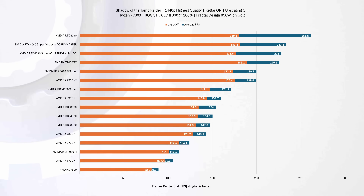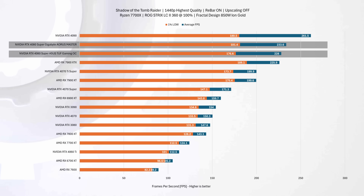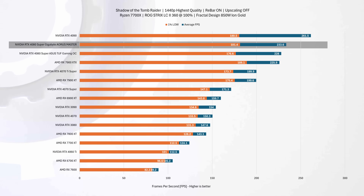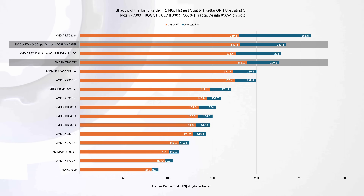In 1440p benchmarks for Shadow of the Tomb Raider, the Gigabyte 4080 Super outperforms the ASUS card by 2% in average FPS and 3% in 1% lows, showcasing a slight edge at this resolution. When comparing these two with the broader GPU market, both models significantly outshine the majority, with the Aorus model being around 11% behind the leading RTX 4090, but approximately 3% ahead of the AMD RX 7900 XTX.